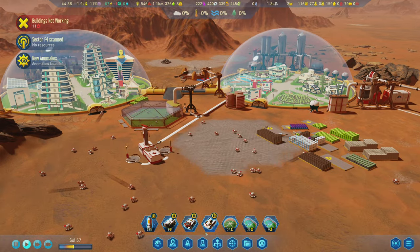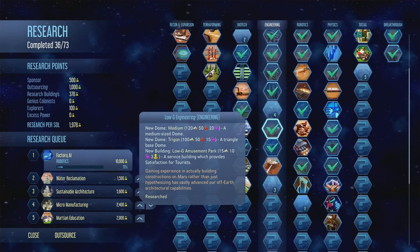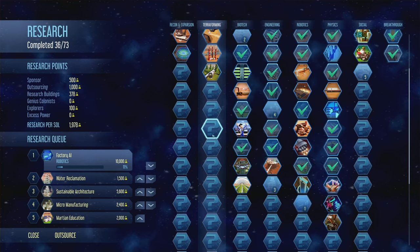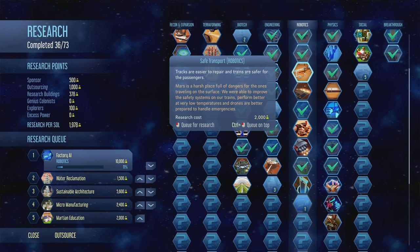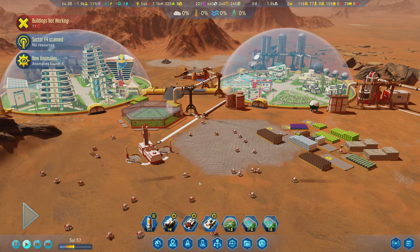Trains are available to build for everybody immediately — no research required. But there are researches that can make them better, like having them travel faster, having them be safer, or giving your colony a mood buff if they go through places that are green or vegetated areas. You can have train tracks be easier to repair and have them safer for passengers and all sorts of stuff like that too. So there's a variety of advancements you can do for trains, but trains are available right away.